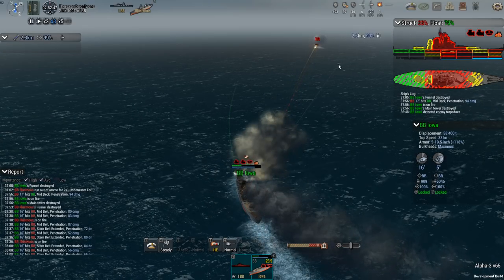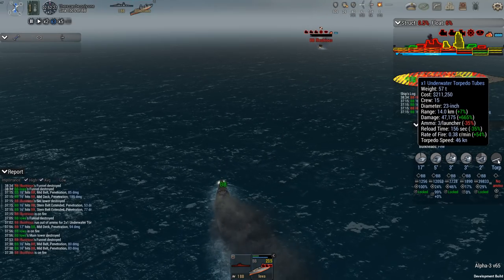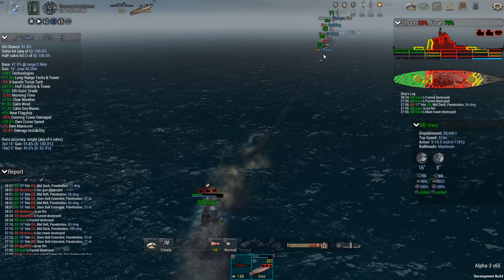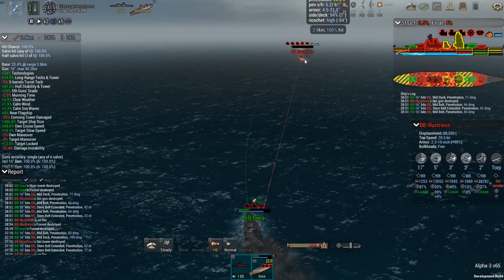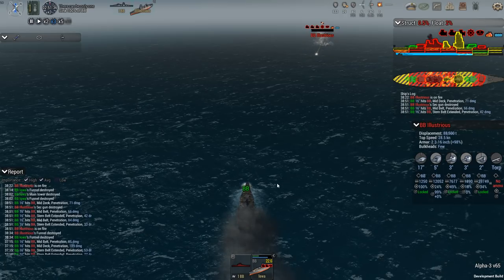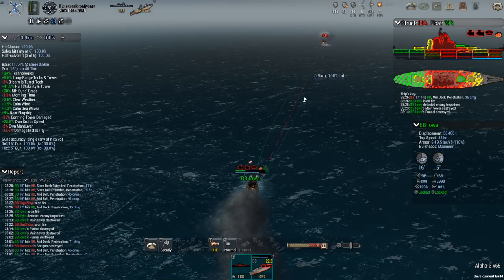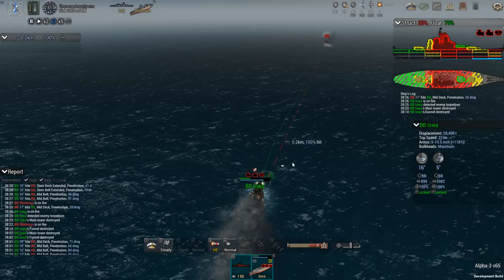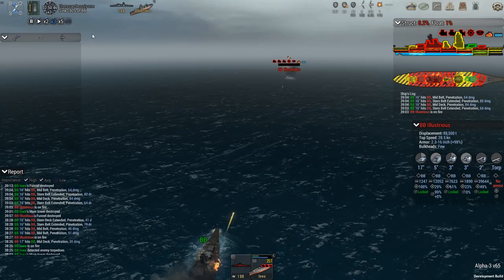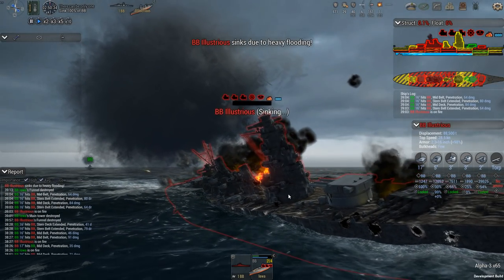At this point the Illustrious is down to flooding at 14%, structural integrity at 0.6%, and floatability at 9-10%. There was quite a bit of damage to the main tower. Most of the damage the Iowa took was thanks to the torpedoes — those do a load of damage, 47,175 at the top. But considering the additional armor, great damage control parties, and maximum bulkheads, the torpedo damage was contained pretty quickly. Had the Illustrious not had torpedoes, I think I would have finished the battle at around 68% structural integrity. She finally sinks from heavy flooding.